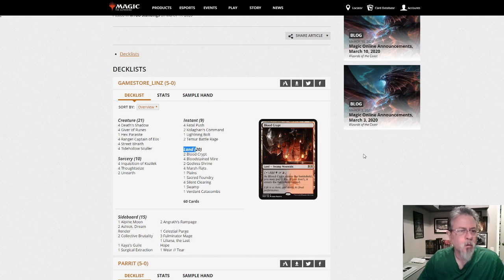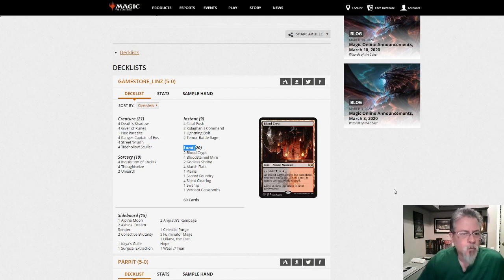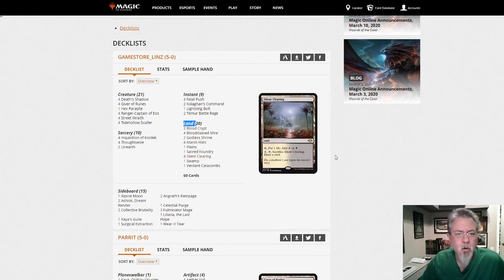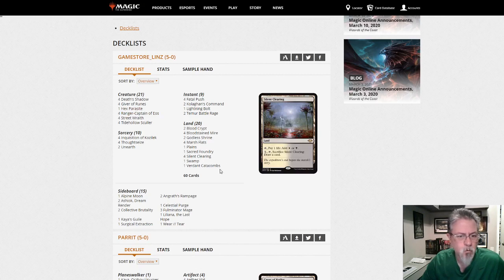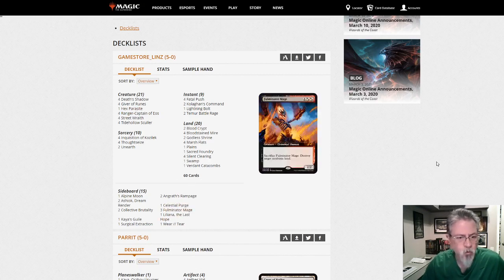Game Store Lens has what looks like a Mardu Death Shadow, pretty straightforward build with one Hex Parasite — looks pretty good. Three Fulminator Mage in there. I think we're going to see a lot of land destruction in the dump today, given the Titan decks being what they are.